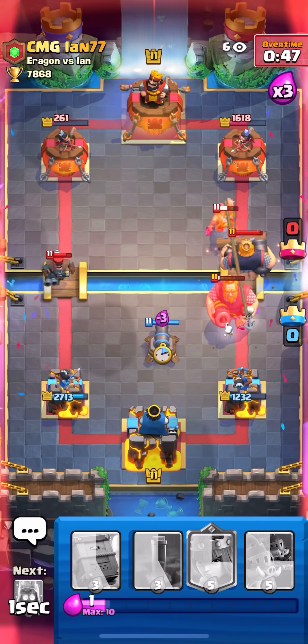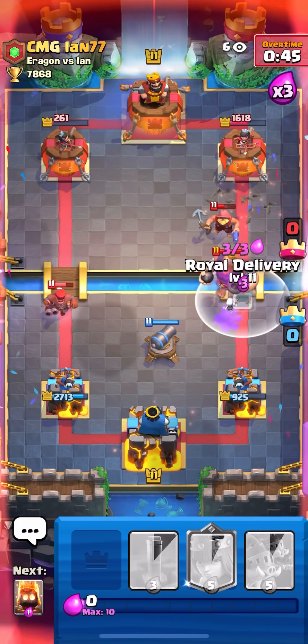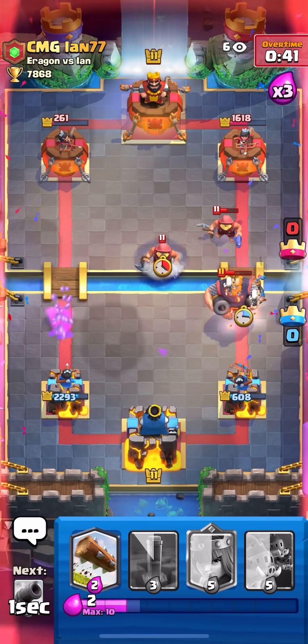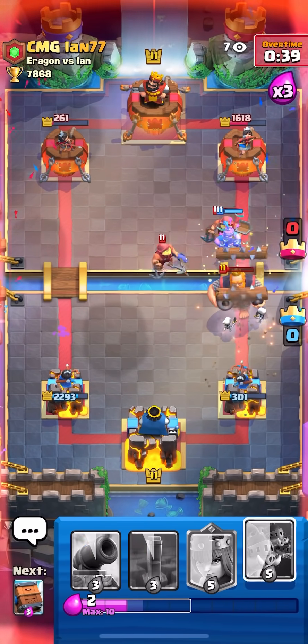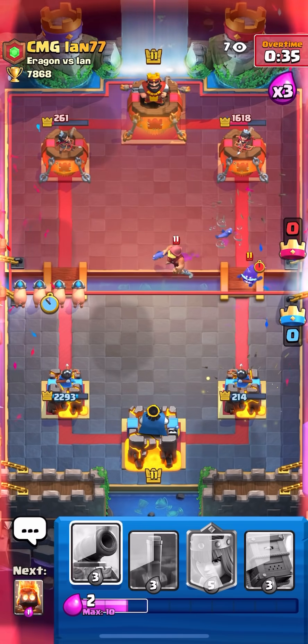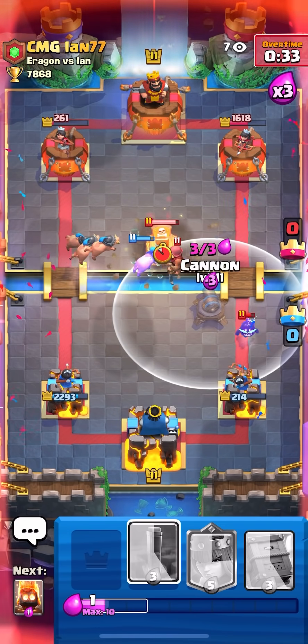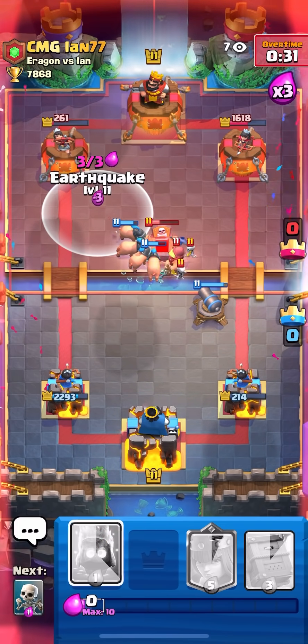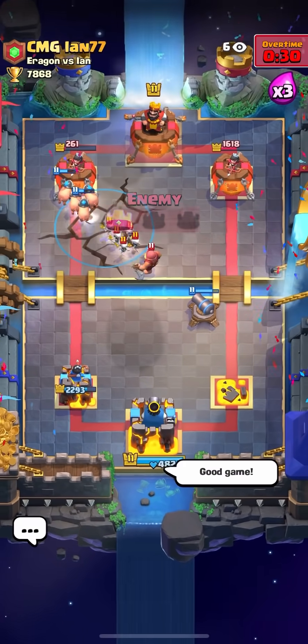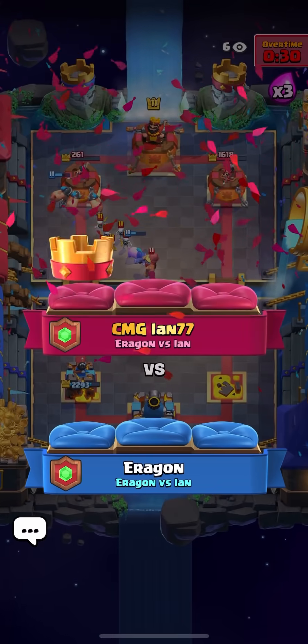Can I defend this? Oh, that already got a hit. Delivery — Fire Spirit, Skellies. I'm gonna Log it back quickly. I got another hit. I think I lost unless my Pigs get there faster. I have to block the E-Spirit since you can just Log it. He's back to Lightning — that was a really good game. I choked at the end, I should have been able to win that.